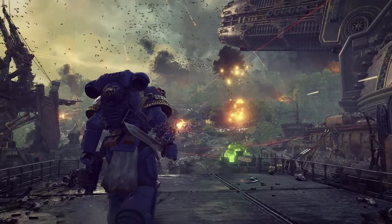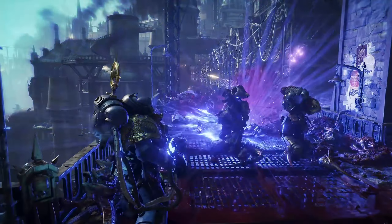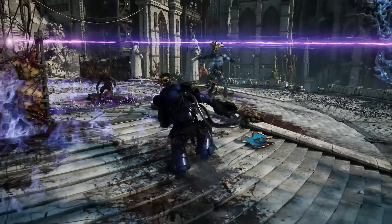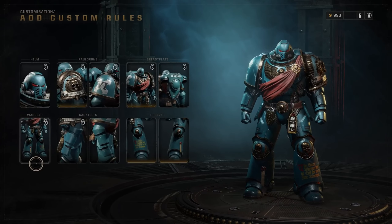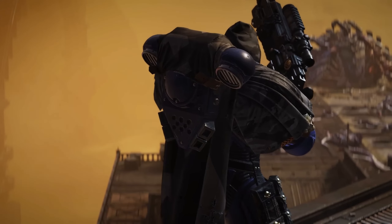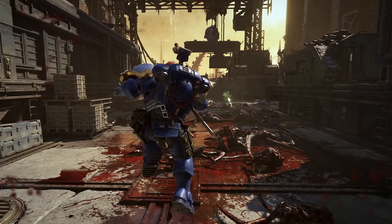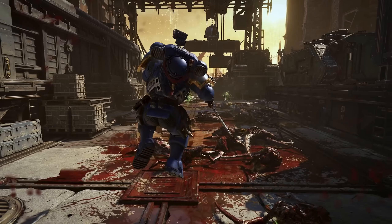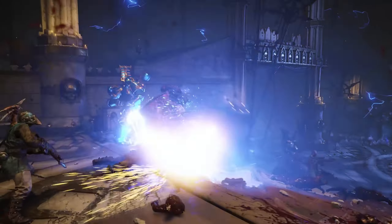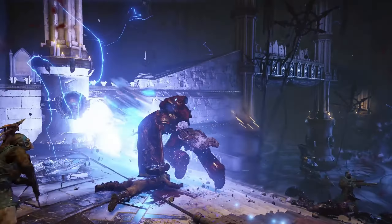I've only used bolters so I haven't tried plasma weapons or las-guns, though I've seen las-guns in the game and they look very authentic — the las-rifles the Astra Militarum uses. You'll be able to see Leman Russ tanks, Hydras, and common artillery from the 40k world, and they look exactly like their models do. Games Workshop came up with these models and the developers have managed to replicate them in a video game, which is really something to behold.